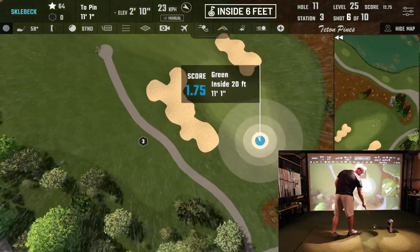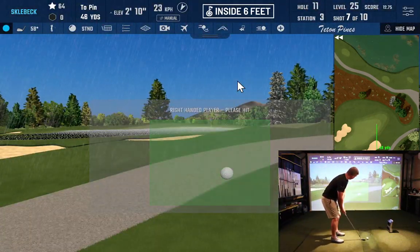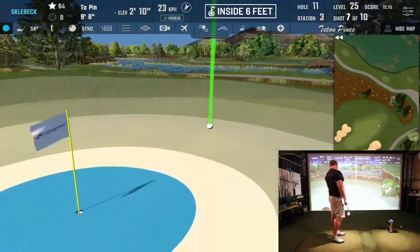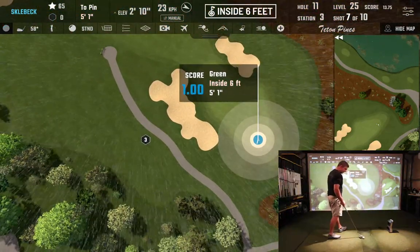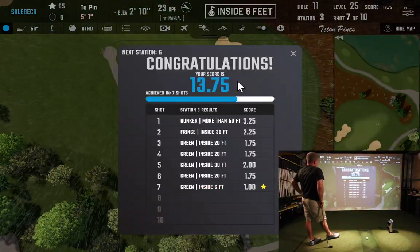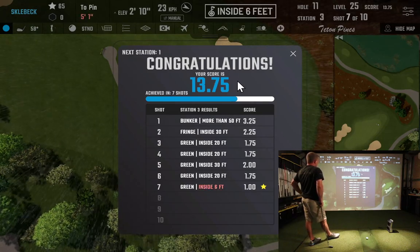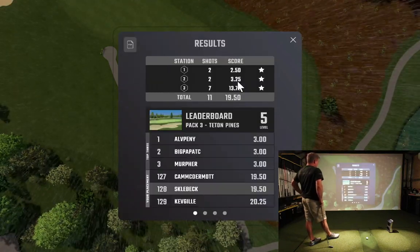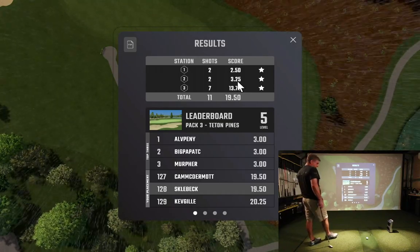The wind is throwing it off to the left. After 7 ugly shots we finally got it done with a high score of 13.75 — that's not where we want to be for a higher ranking. That put us in 125th place on station 25. We might need to change clubs if the lob wedge keeps coming up short.